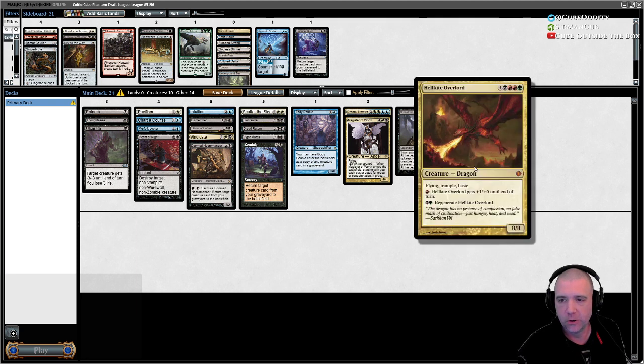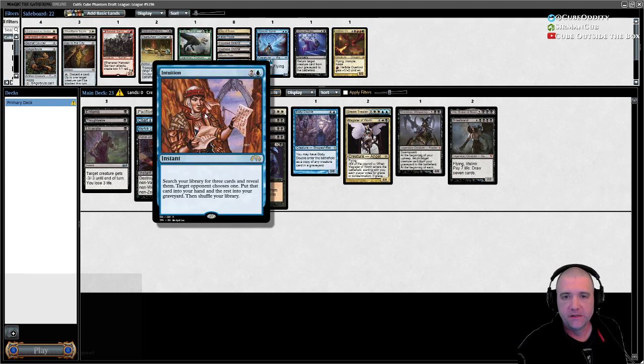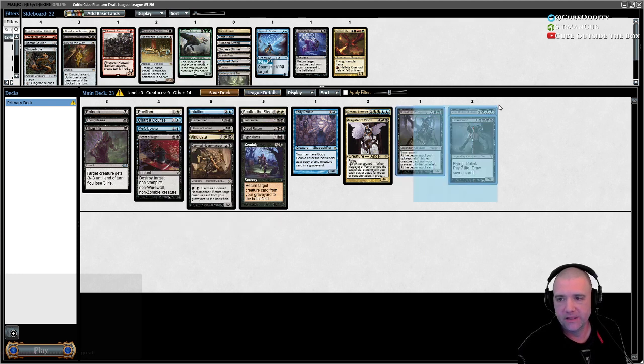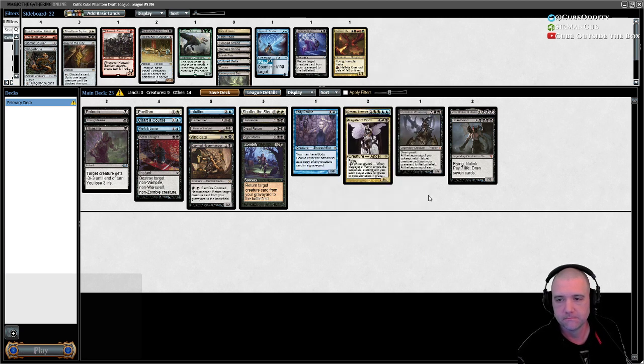Maybe we just don't need the Overlord. We've got Intuition which will search for three, and these are fine as backups. I don't mind reanimating the Magister and just having that kill everything else. I think I might be happy with this.